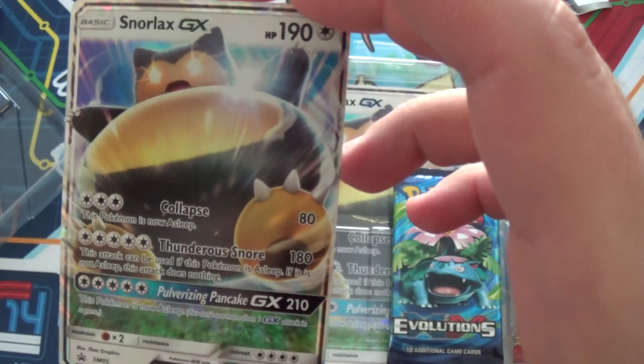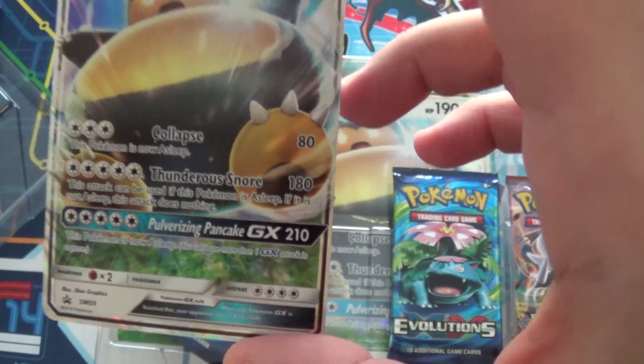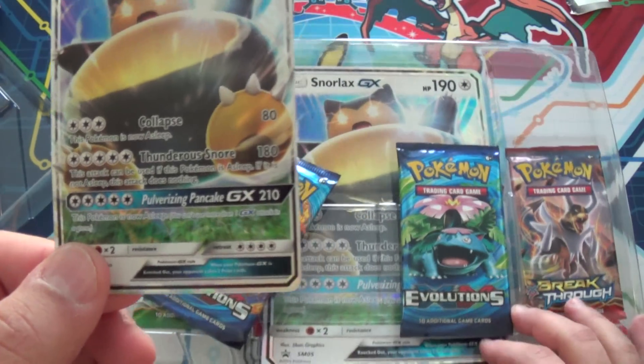He has three attacks: Collapse — he collapses on you — Thunderous Snore, and Pulverizing Pancake GX.